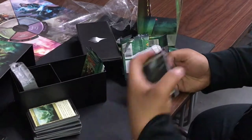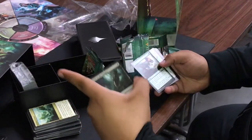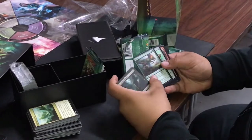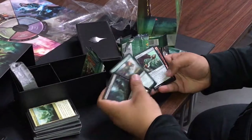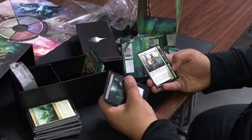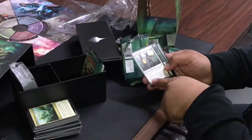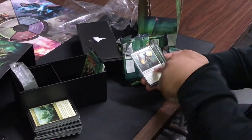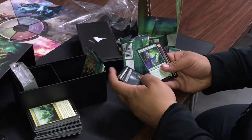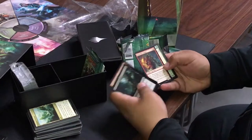You fight before the next phase, so the blocker's gone when you go to swing — it's a really nice card and it's a common. This one: dinosaur spells you cast cost one less to cast — this is what I wanted! And it's common! That's so good.